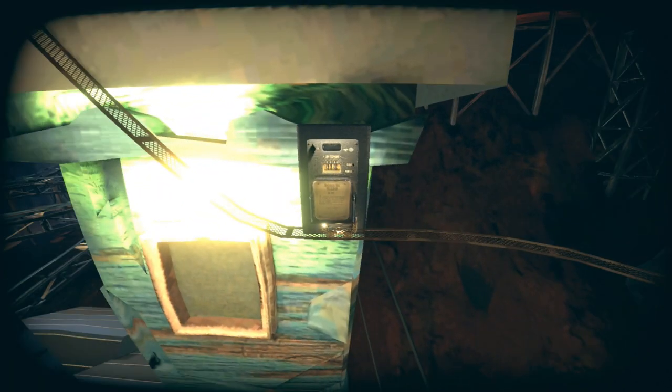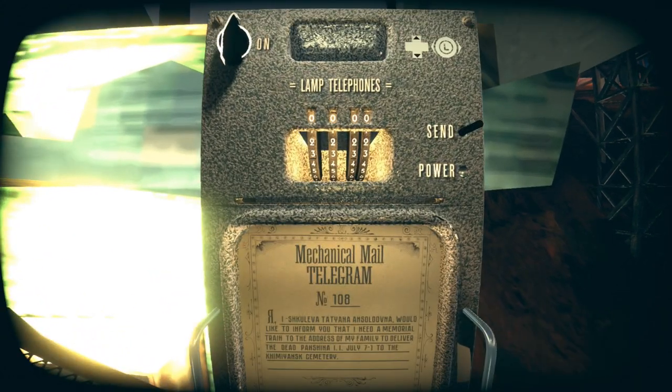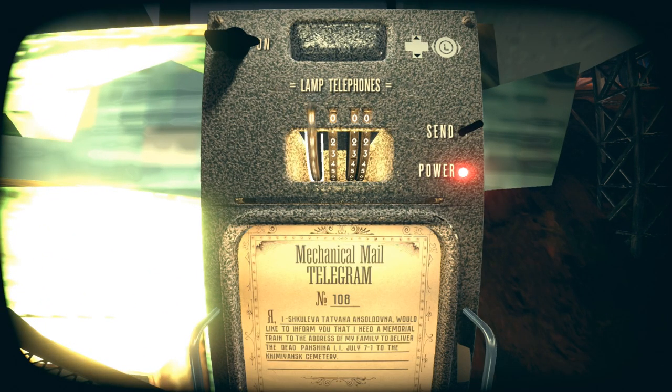Interact with the machine, turn it on, and this time enter 8191. Press send and continue heading forward.